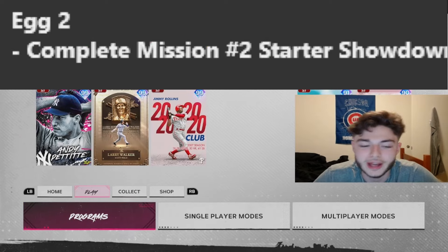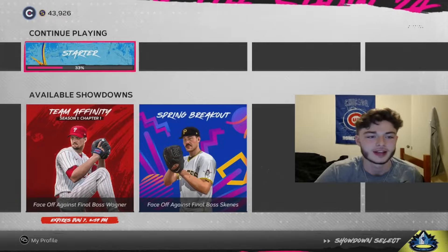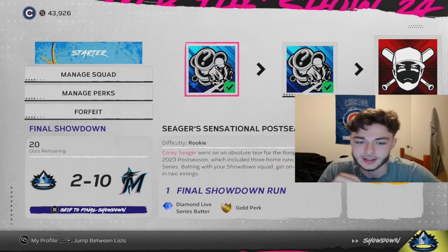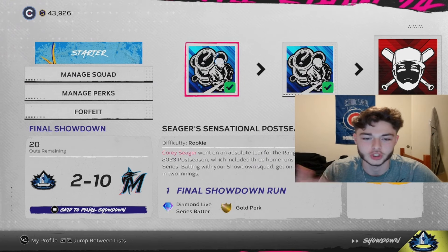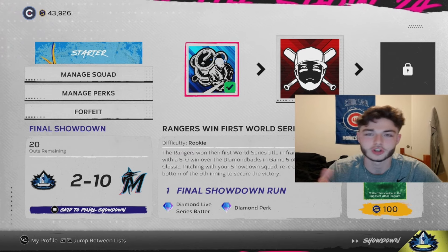The next thing you want to do for egg number two is head into Single Player Modes and go to the Showdown — specifically the Starter Showdown. On this second mission is where you get this egg. It's pretty easy to do; you just have to complete these two missions and you pretty much hit the second egg. It took me like five minutes on my first try. These are really easy. That's how you get the second egg — it's in the starter mission of the Showdown.